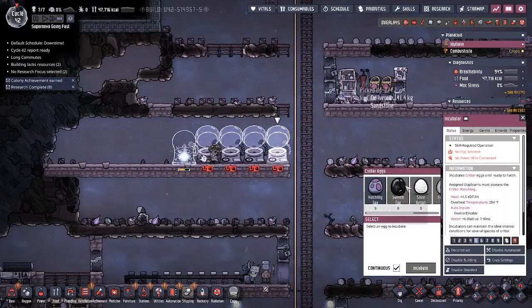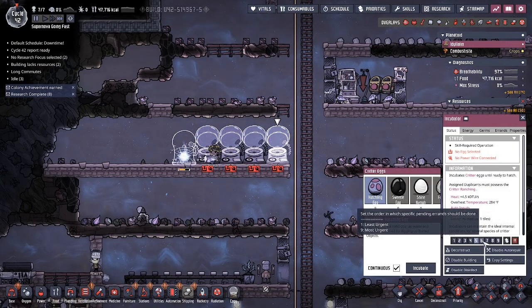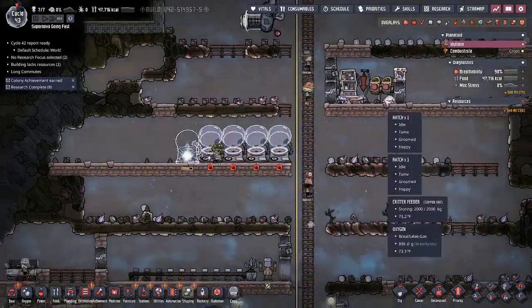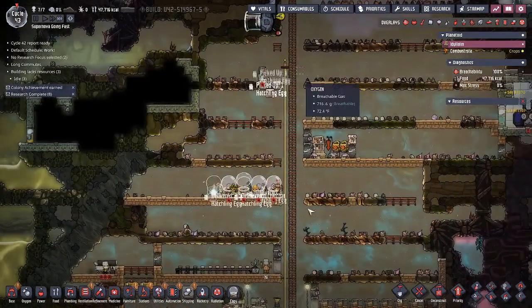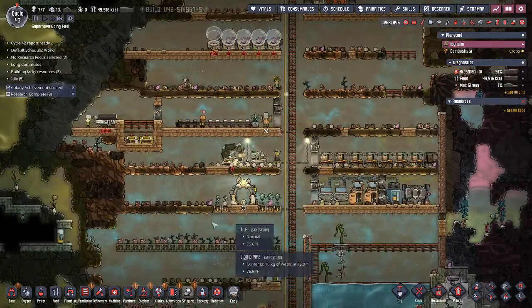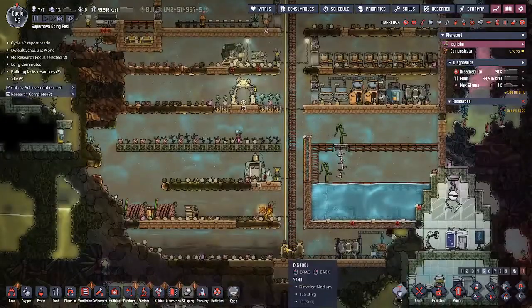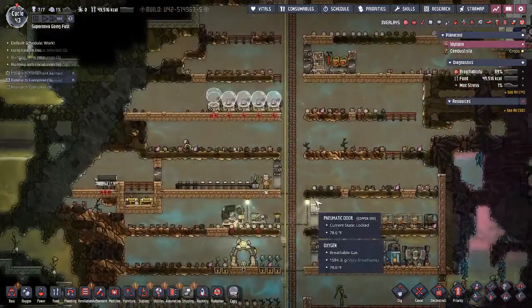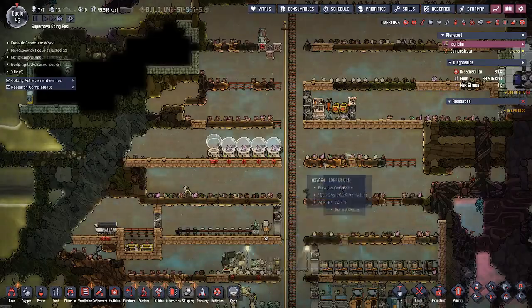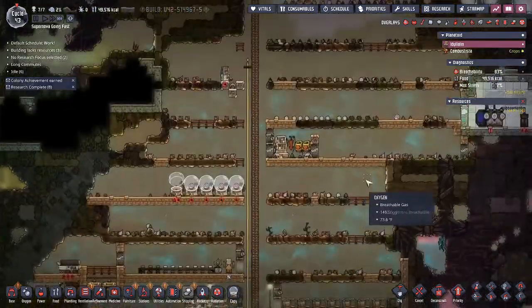The incubators are getting set up and ready to go, so we are going to just throw some hatchling eggs in there right now. We really don't have any other eggs that we care about right this second. We can maybe throw one of these Dreklit eggs in there, but as soon as they hatch we're going to be able to see them going around and wrangle them as well, so not too big of a deal. We don't really need them in incubators.